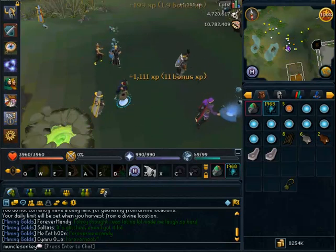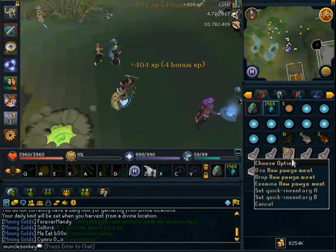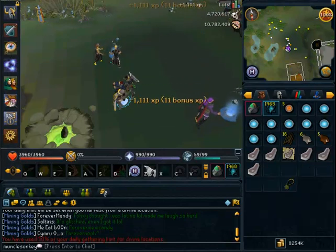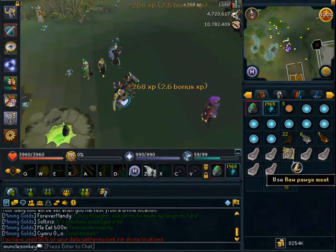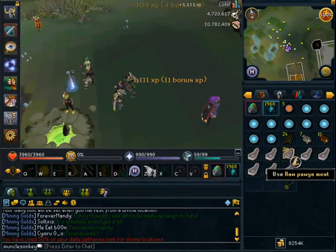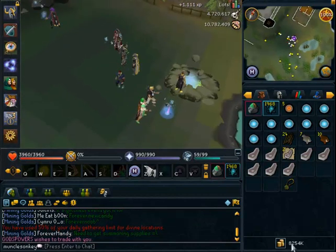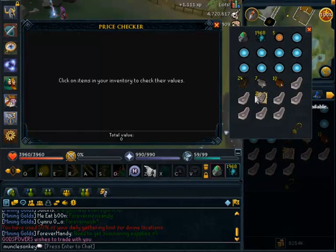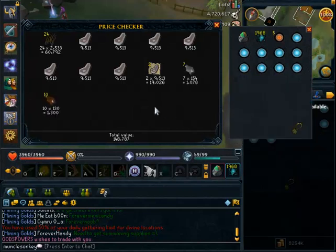You just need 77 Hunter to do that, and that's really, really good XP. Also, if other people harvest from it you get noted items — I got a noted Pawya Meats because someone else was harvesting from it as well. A couple of noted Pawya Meats. So you can make a lot of money and also get a lot of Hunter XP at the same time. Every time you harvest from these it can be up to 15k Hunter XP. That was pretty beast, and you saw that only took about 30 seconds. Pricing all the items I got afterwards adds up to almost 150k.